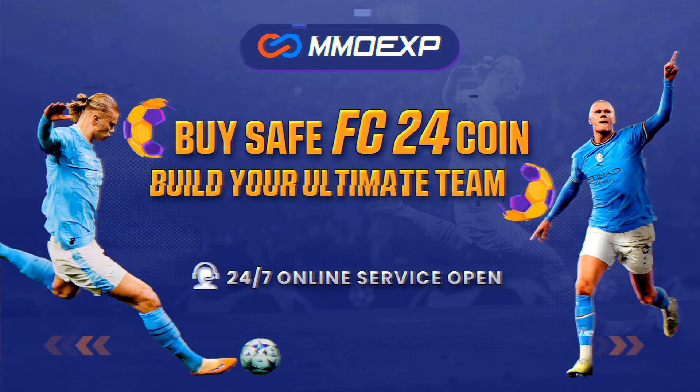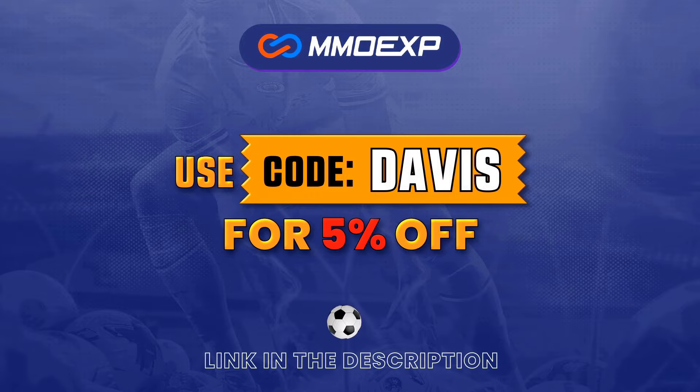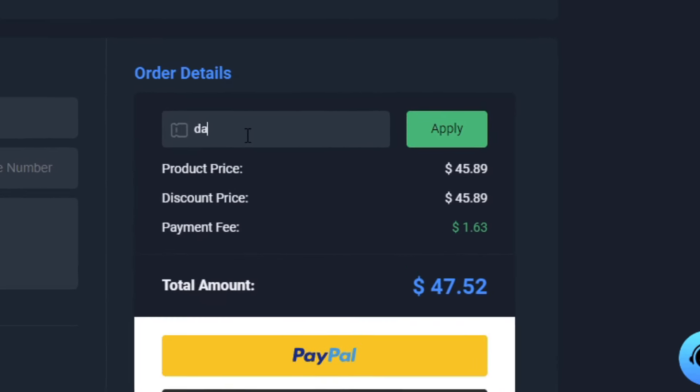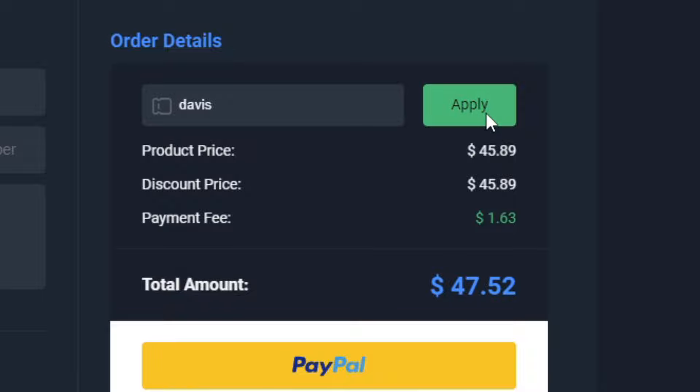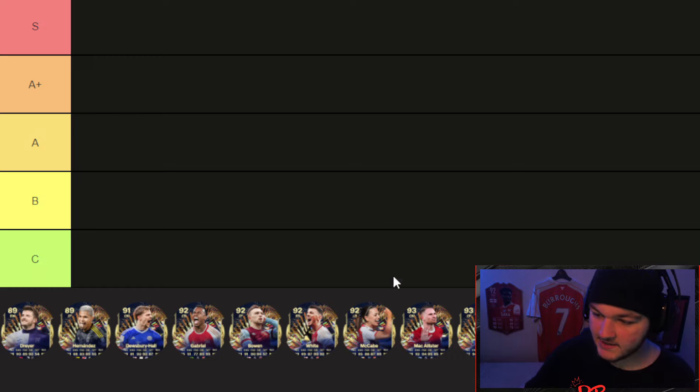For cheap, fast, and reliable coins, make sure to head on over to mmoexp.com and use my code 'Davis' at checkout for five percent off your order. Coins are incredibly cheap right now and with Team of the Season here, there is no better time to pick up some coins. The links are in the description.